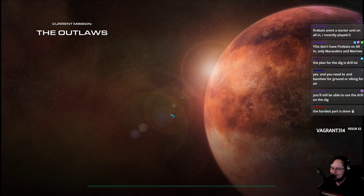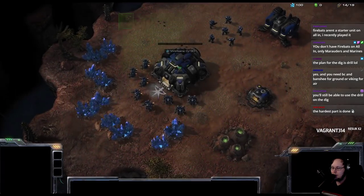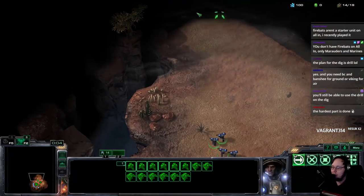I'm sitting at this menu being like, where's Swann? Why can't he upgrade my Marine? The hardest part is going to be remembering to not build anything.